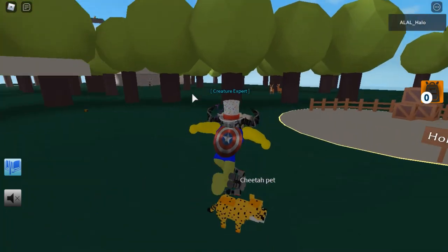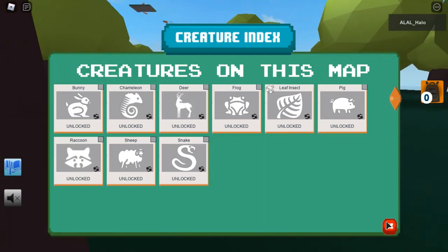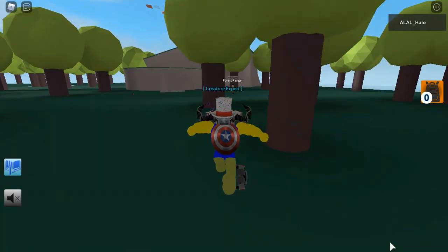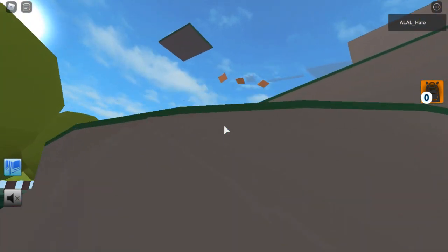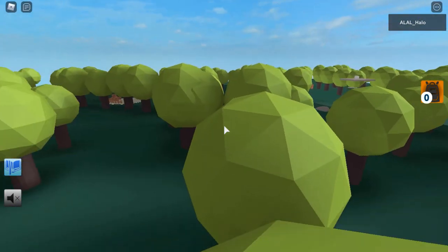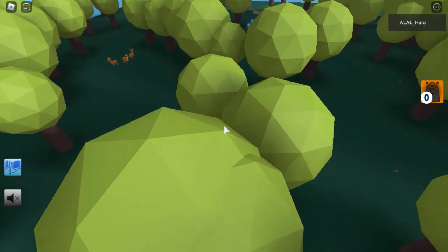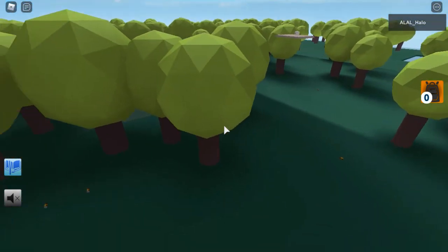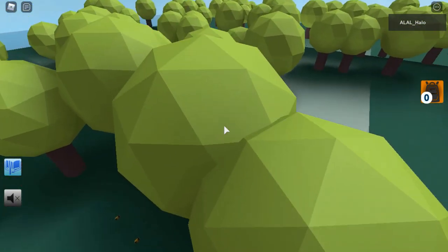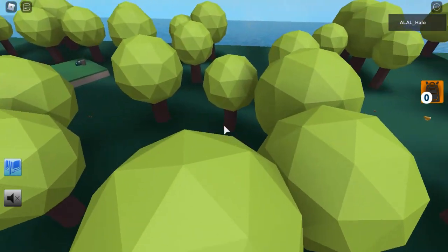At Puzzle Forest Zone, you will find the leaf insect, and it will be on a tree. I'll show you which specific tree it is — I'm just going through the ones that you have to look for first, and then I'll do the fusions at the end. I'd recommend the cheetah pet to double jump on that.